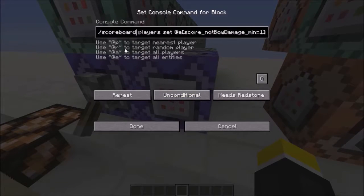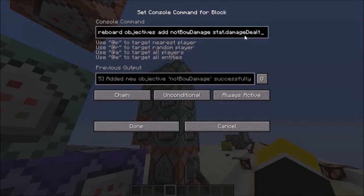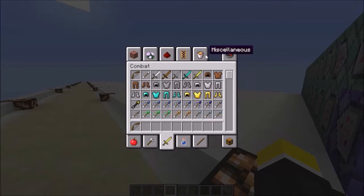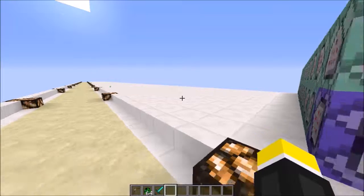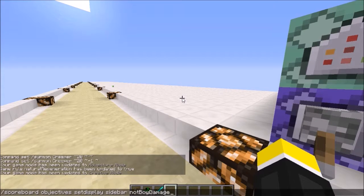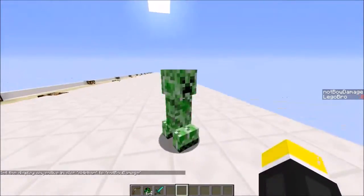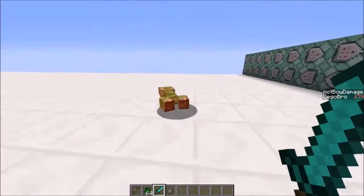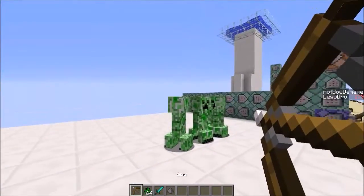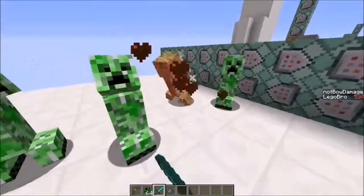This scoreboard command sets all players who have not_bow_damage of at least one to bow_kill zero. Since not_bow_damage tracks stat damage dealt, let me demonstrate — if I display the sidebar for not_bow_damage and punch a creeper, you can see it goes up by 10 each time, which is roughly half a heart. Interestingly, when I shoot something with a bow it does not rise. I use this to my advantage to detect whether somebody is getting a kill with or without a bow.